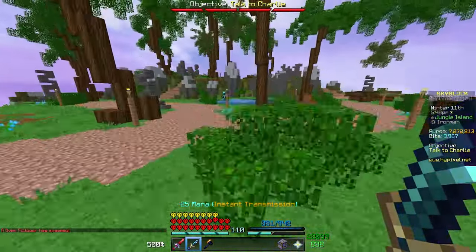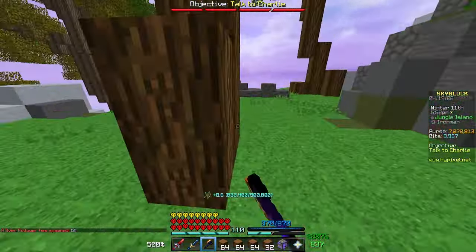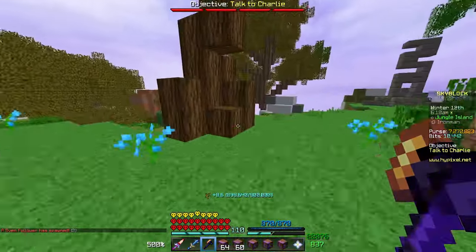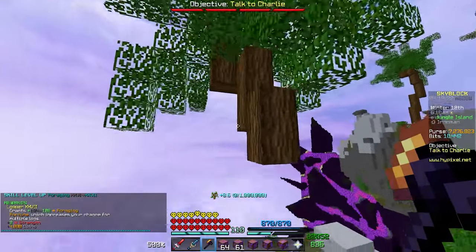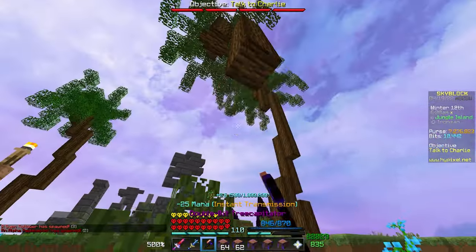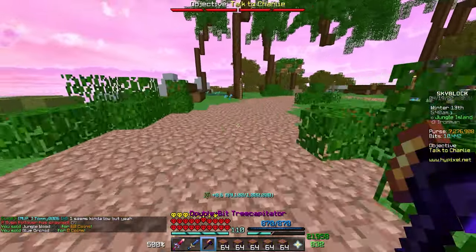I think we should go for jungle next since there's barely anyone foraging there. It's one of the quicker ones but usually one of the more contested woods. Foraging 27 - another level on a skill I'll probably never do again after getting this Wooden Singularity. We're almost halfway done with jungle and when I come back, jungle will be done. That's three out of six complete.